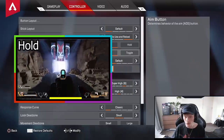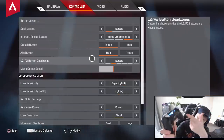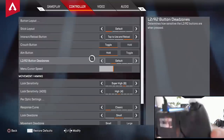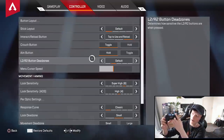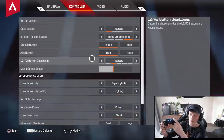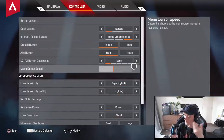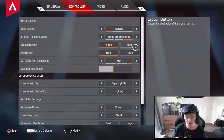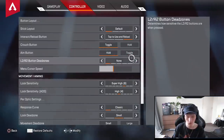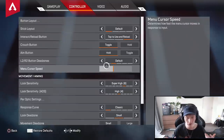Aim button — not messing around with that. The dead zones are also important. On the R2 I have trigger stops, so it already fires when I press it partway. But for some people with a slow trigger or an old controller, you could put your dead zones on none so it will fire faster. If you have it on max, it will take ages before you shoot — so either have it on default or none. For me it's default. Menu cursor speed I put a little higher than normal so you can quickly go through death boxes and grab what you need, like a purple armor swap or attachments.